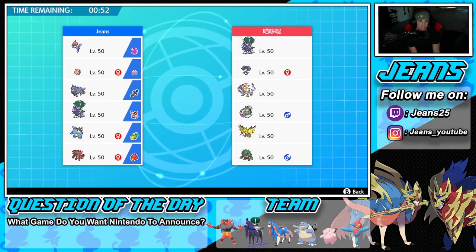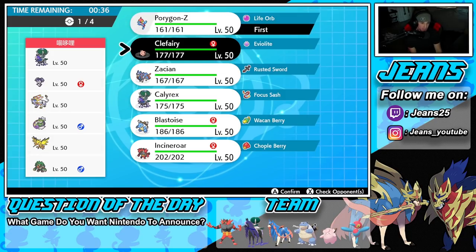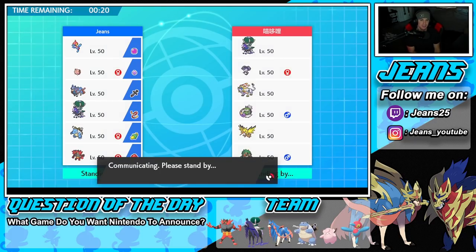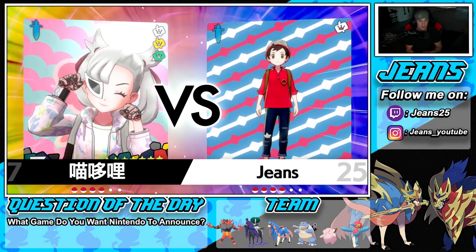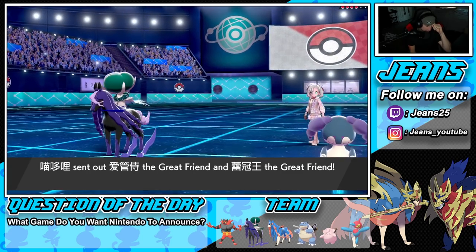Hopping into Battle 2 — going up against a Solgaleo and Shadow Rider Calyrex team, which is definitely scary. He also has Zapdos, who is really good at Dynamax. Thinking PZ alongside Clefairy for the lead: Friend Guard, Follow Me, plus PZ has a Dark move great against Solgaleo. Really want to get PZ showcased more today — he's still super super strong and you don't see him often. Opponent ends up leading Calyrex with Indeedee.